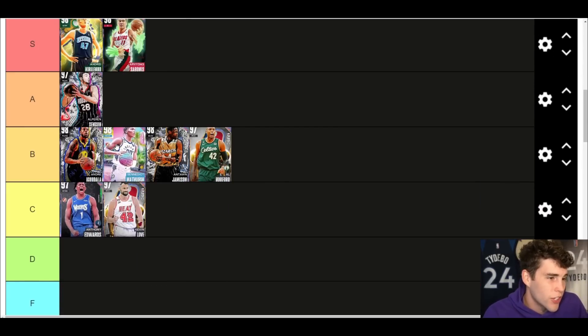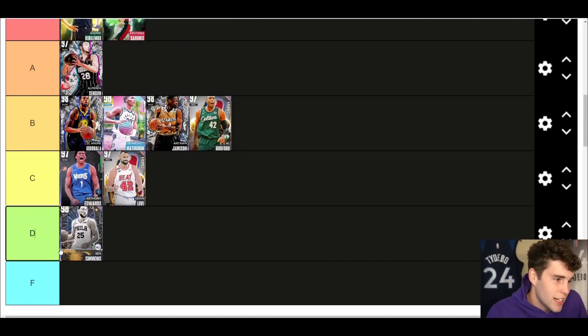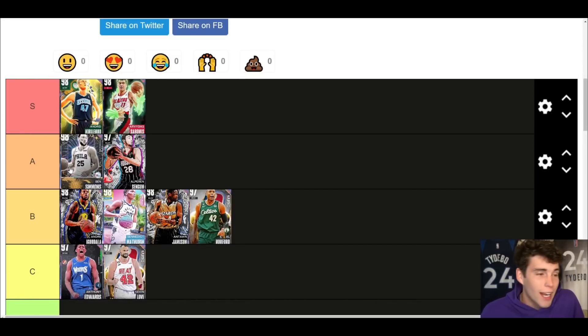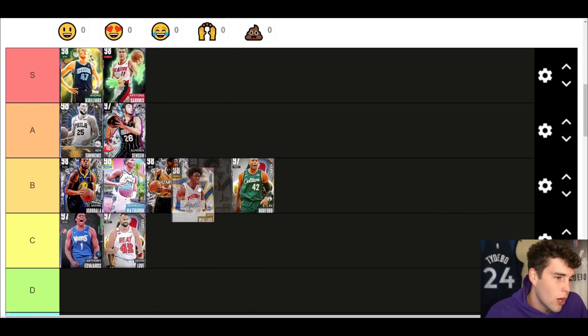Benedict Matherin up next — the card isn't as good as he should be. B tier, still not worthless, but you had to grind six weeks of limited for Matherin, who is objectively just not great. Ben Simmons — for the majority of people I think you've got to go A tier. If you can knock down shots with Ben Simmons he's still really good, but how many people are consistently knocking down shots with Ben? That's my real big issue with the card.